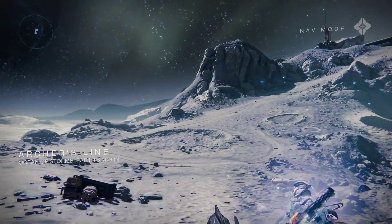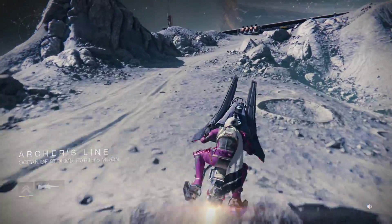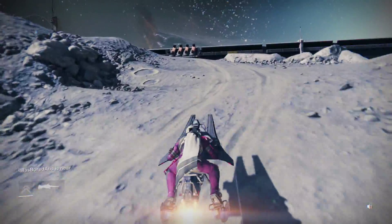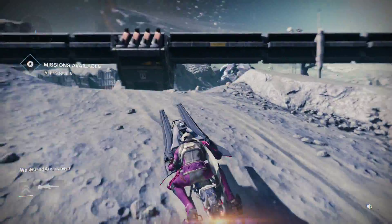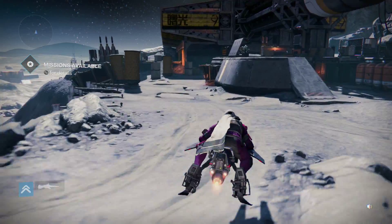Alright, so we're going to quickly do Wexus again. We're going to spawn in the patrol on the moon. We're going to fly up here — this whole area up here, this very beginning area is actually Archer's Line, where you're supposed to be able to find Wexus.